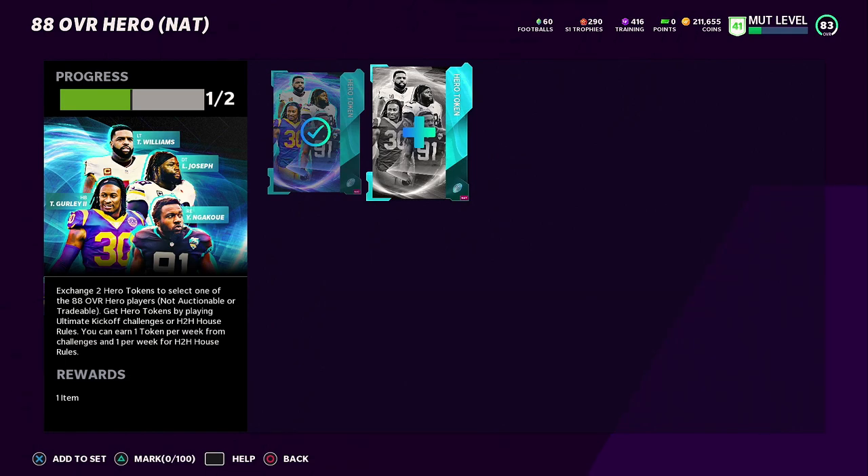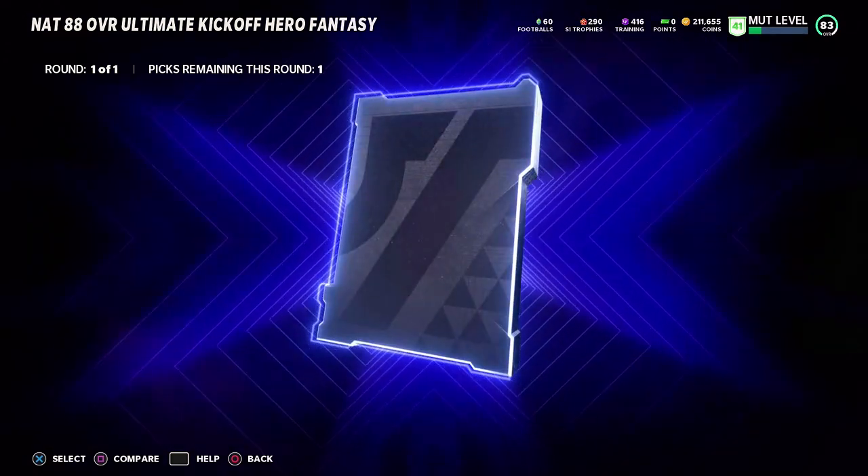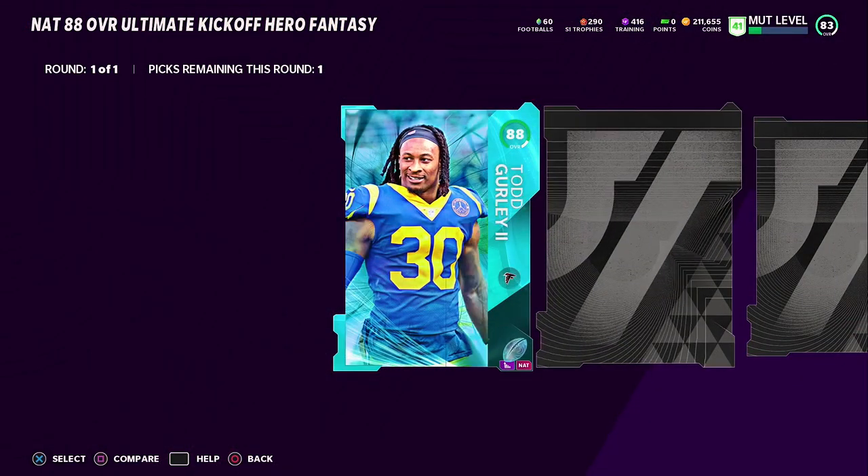With one token, we get to choose a NAT version of one of four cards. I went ahead and bought Trent Williams — I didn't want to say until now — because I needed a tackle and needed our offensive line to be beefier. We brought in 88 overall Trent Williams, boring animation though, looks like a rookie card.